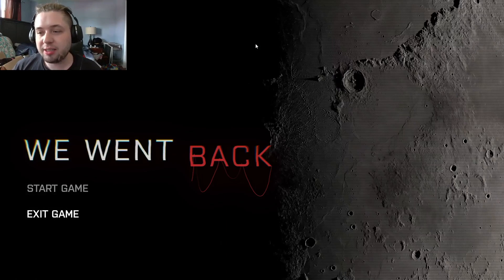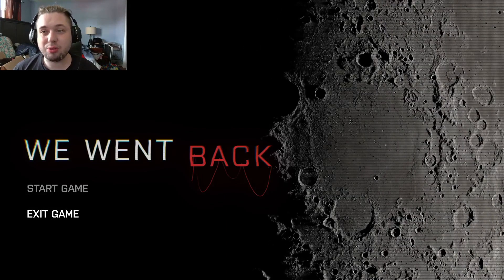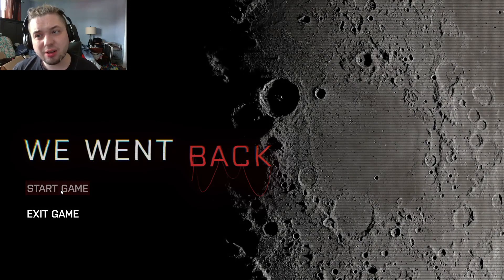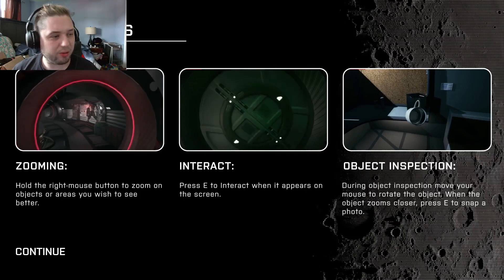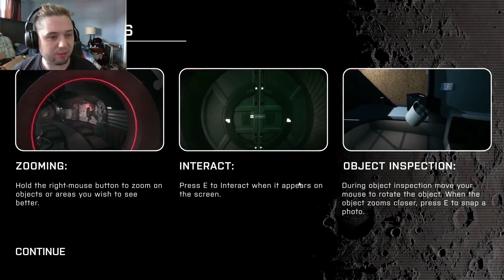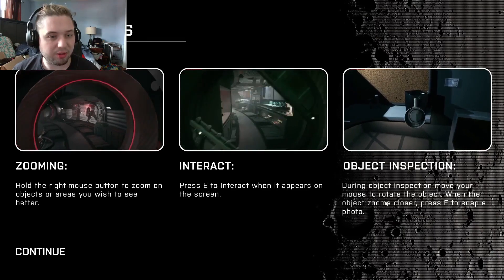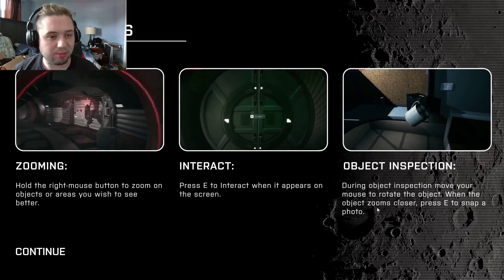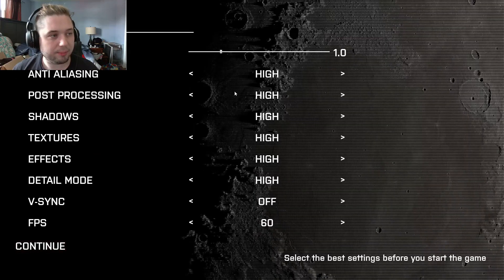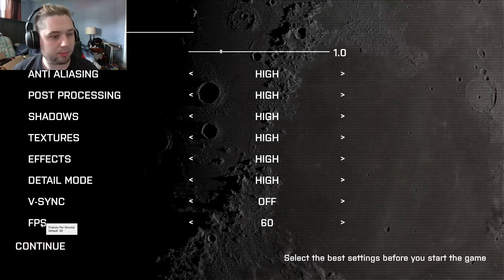Welcome everybody to a game called 'We Went Back.' This is a really cool space horror game that's not very long so we can get right into it. Hold the right mouse button to zoom, press E to interact, move your mouse to rotate objects during inspection, and press E to snap a photo when the object zooms close.